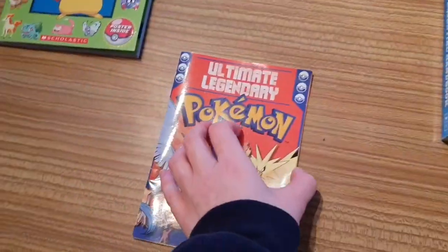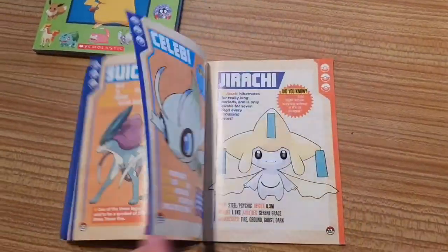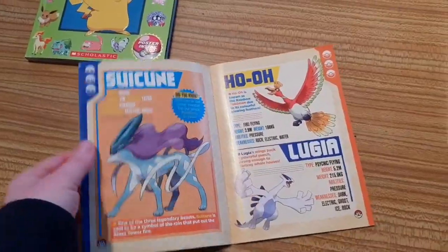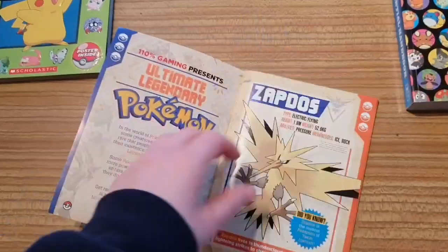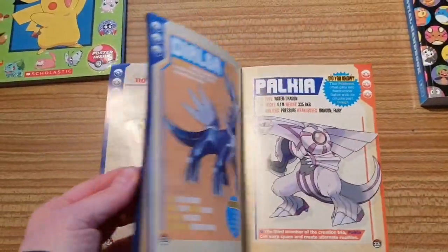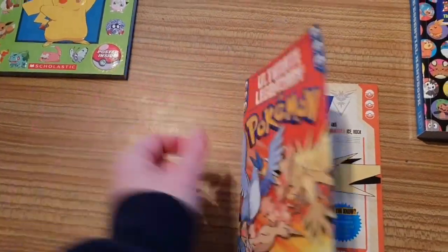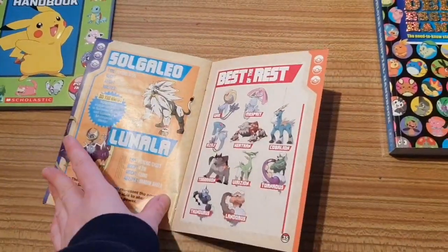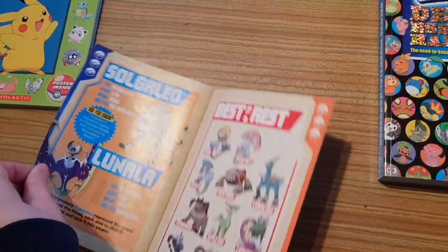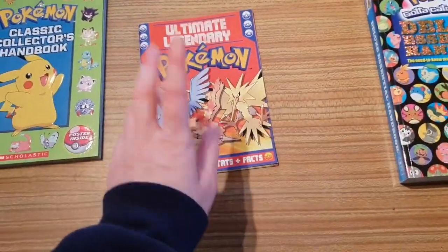Next came the Ultimate Legendary Pokemon handbook. When they had enough Legendary Pokemon from Kanto, Johto, and all the other regions, they started putting Legendary and Mythical Pokemon from different regions all in one handy fat file. I got this from 110% Gaming, which saved me some money. It goes all the way up to Solgaleo and Lunala, but it does not have the Protectors or Ultra Beasts.